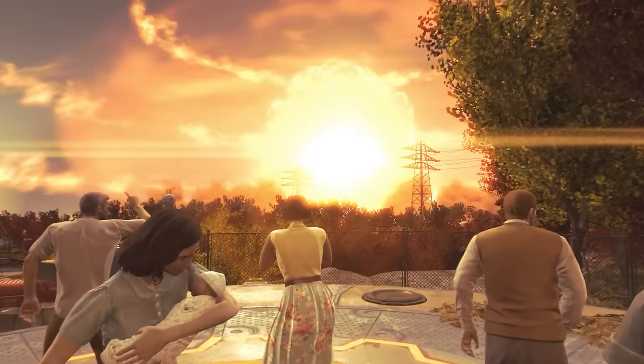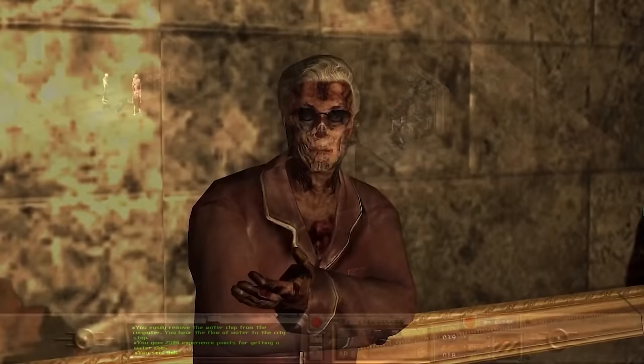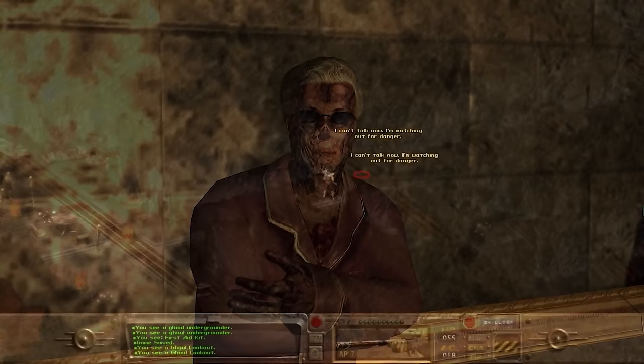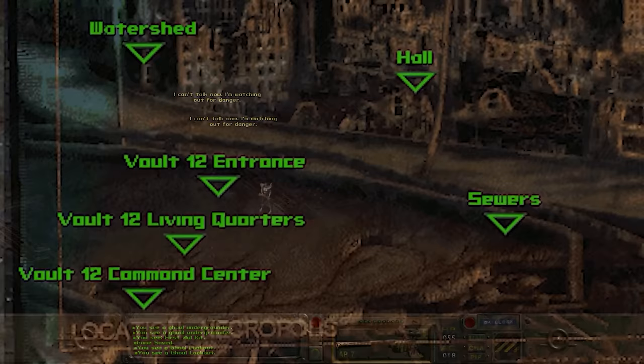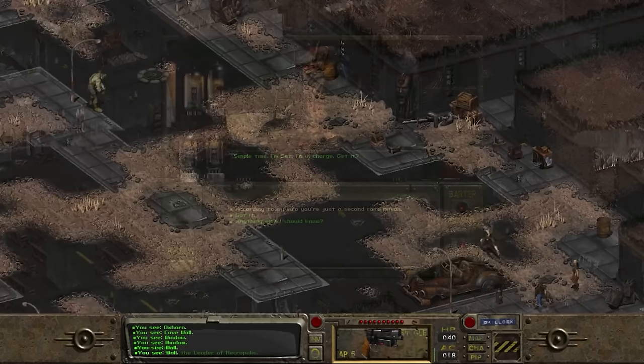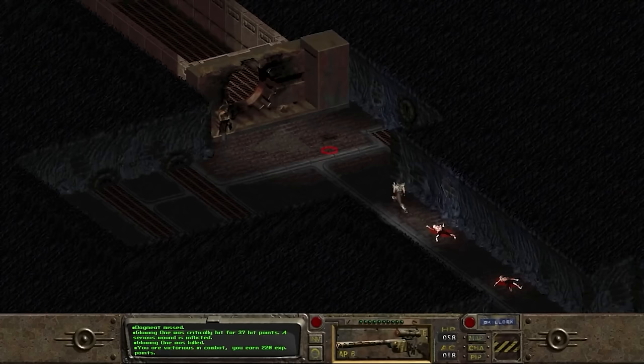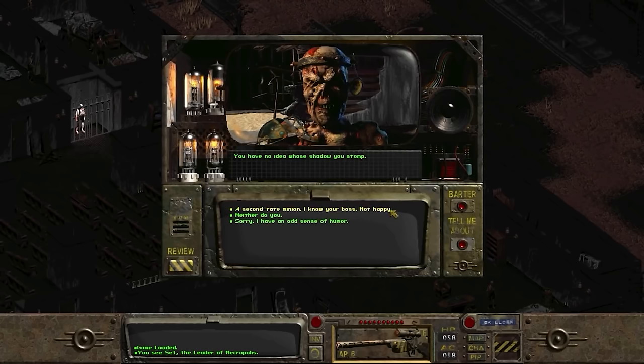As bombs hit, radiation flooded into Vault 12, heavily ghoulifying all survivors. By 2083 survivors ventured out, and those who stayed founded the city of Necropolis under the leader Set, who took over from the original overseer in 2084. Necropolis served as a safe haven for those mutated by nuclear war. Vault 12 remains one of the most barbaric experiments Vault-Tec conducted, and many ghouls still bear the scars of that organization's horrors.